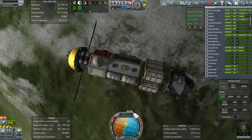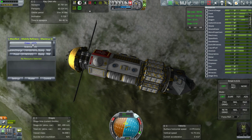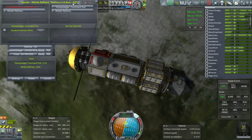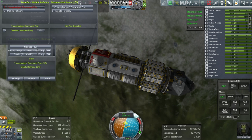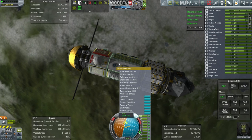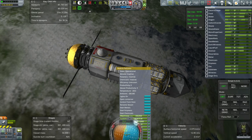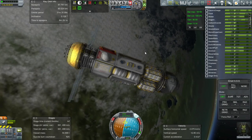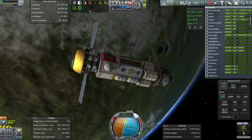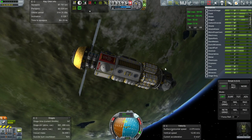We've got space for 7, it looks like. I don't think we need all 7, but we should transfer some more crew here while we can, and it'll be easiest to do that while it's in low Kerbin orbit. I think we'll transfer 3 more and then proceed from there, instead of just leaving DudeVan all on his own. That'll be the first thing.